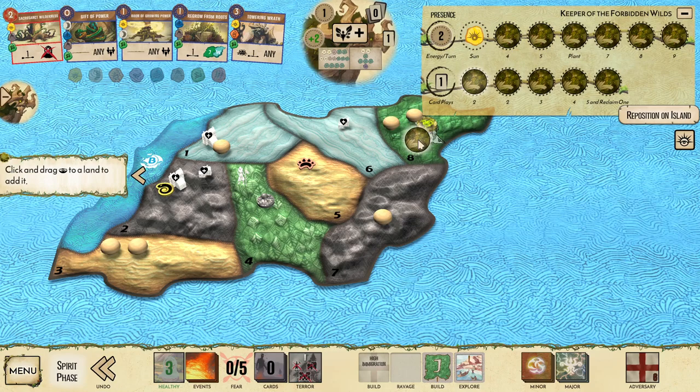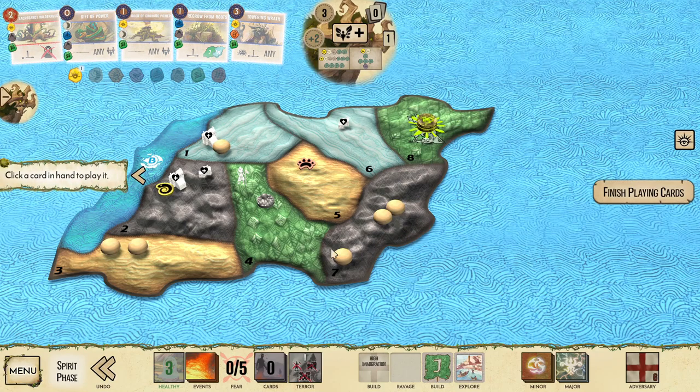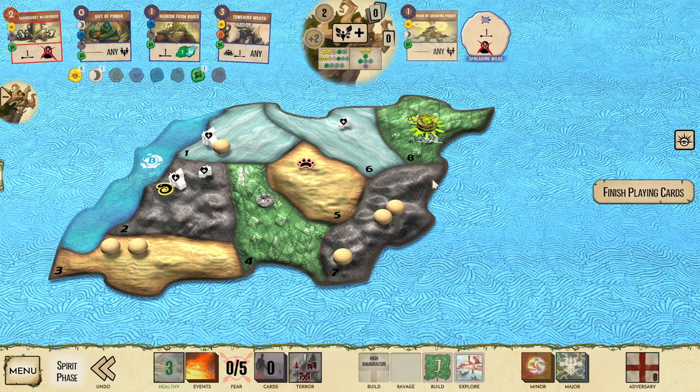Growth from the top track — grow into land 8, push the Dahan into land 7. I'm hoping to grow into land 7 next turn, push the Dahan to land 4, and then set up a defend. I'm going to play Boon of Growing Power turn 1 and set up Spreading Wilds.